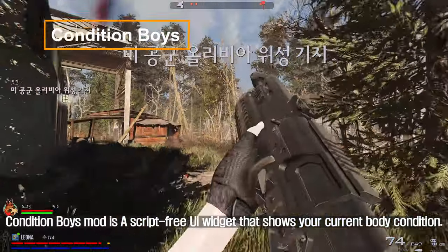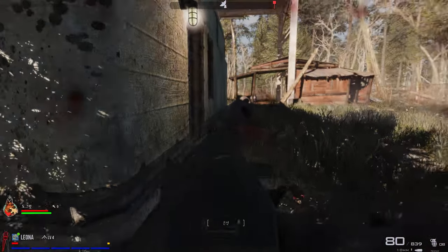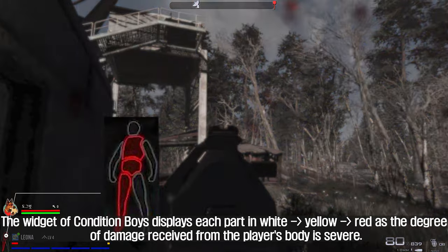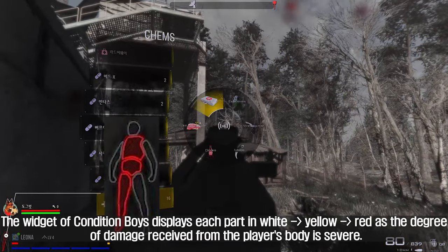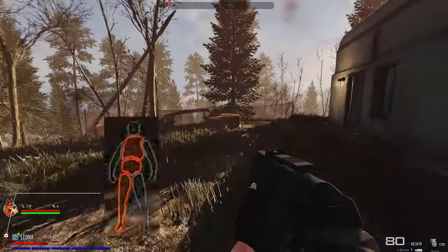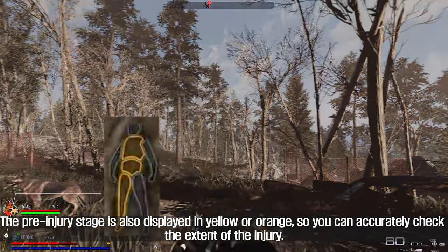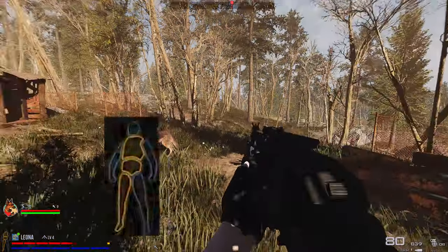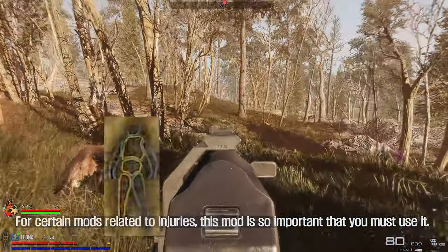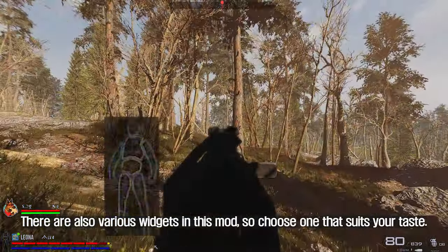Conditioned Boys mod is a script-free UI widget that shows your current body condition. The widget displays each body part in white, yellow, or red based on the degree of damage the player has received. The pre-injury stage is also displayed in yellow or orange, so you can accurately check the extent of the injury. This mod is essential for certain injury-related mods, and there are various widget styles to choose from.